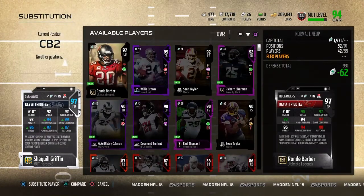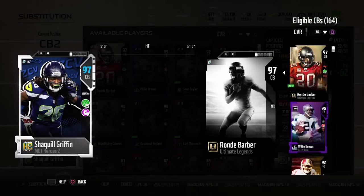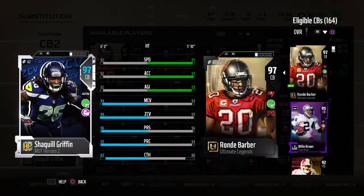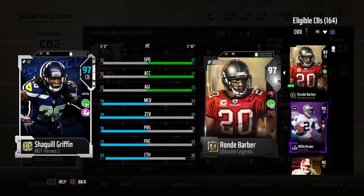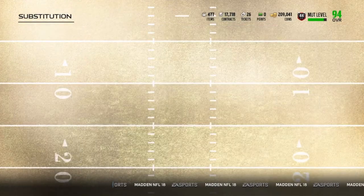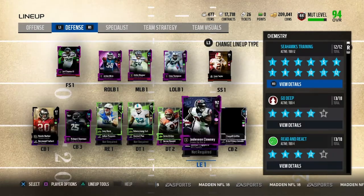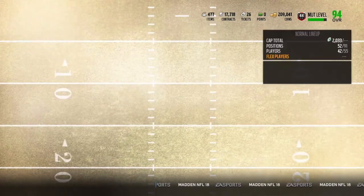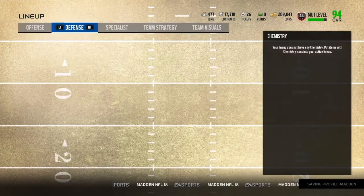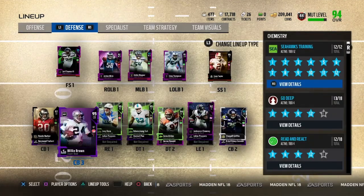He's got 92 speed, 92 acceleration, 92 agility — so he's pretty fast, but at this stage in the game he may be slower at the cornerback position. 94 man and 99 zone — him and Rondé both have 99 zone now. 96 press, 97 play recognition, and 87 catching because I have Seahawks training to tier 12. This card looks nasty. I've got 297 overall cornerbacks now. I think I'm going to take Sherman out of the lineup and replace him with Willie Brown. Sherman's going to have to be my cornerback number 4 because Willie Brown just plays amazing, but Sherman also plays like a beast in the slot.